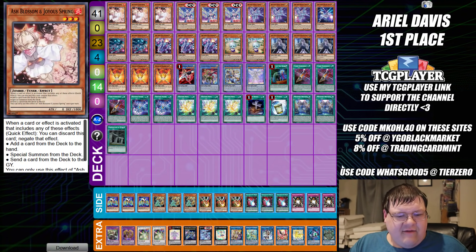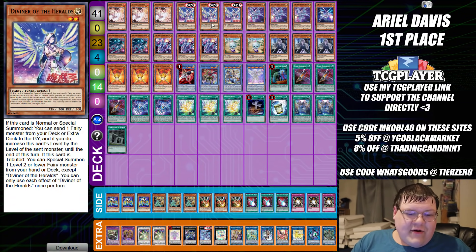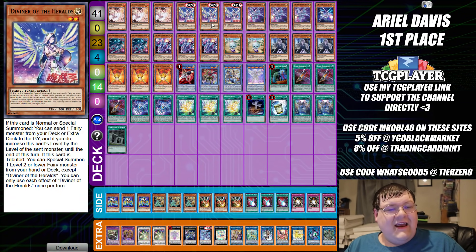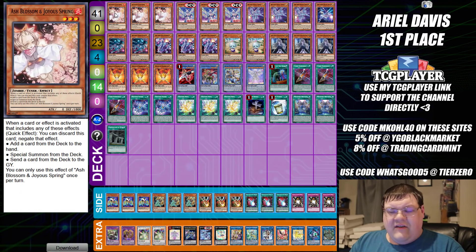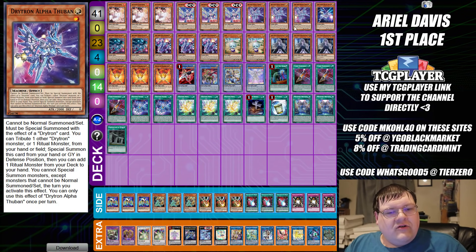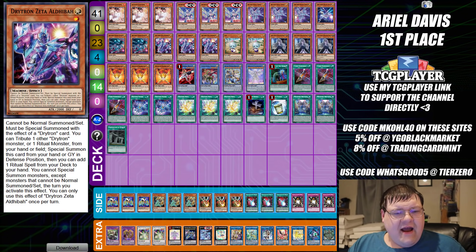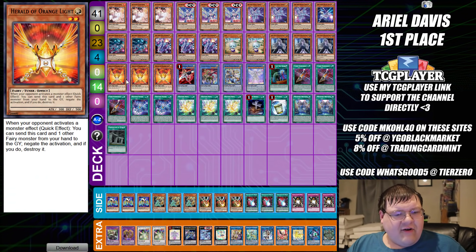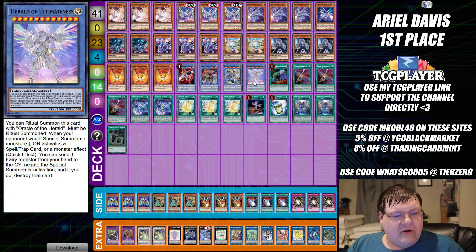The next one was sent to me by Ariel Davis. They said, hey, I won my local sneak peek playing none other than full power Drytron — and I mean full power. This has some interesting tech in it. For this version of Drytron, we have triple copies of Ash Blossom and Joy of Spring, triple copies of Diviner of the Heralds — this card is good — triple copies of Thuban, one copy of Altaius, two copies of Altanen, triple copies of Aldebaia, two copies of Ava, triple copies of Ghost Ogre, triple copies of Herald of Orange Light, one Ben-Kei, one Natasha, one Draconeus, and one Herald of Ultimateness.